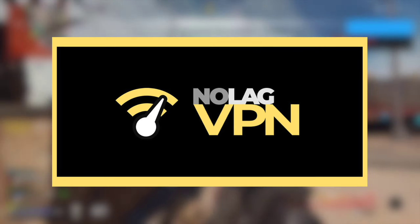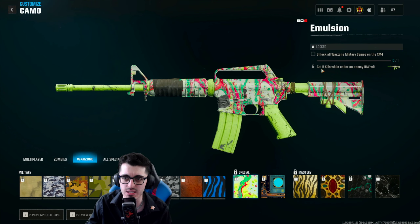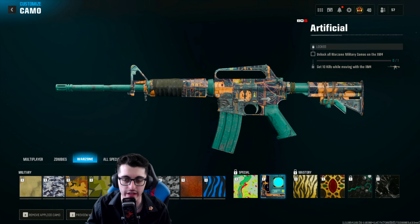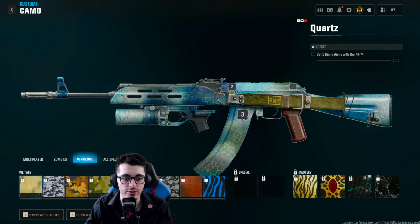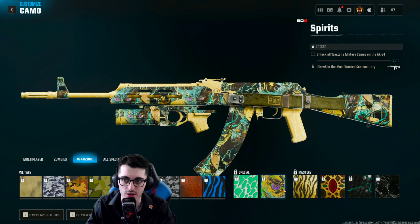When it comes to the special camo category, these challenges will be different for every weapon in every single weapon class. With the XM4, they want you to get five kills while under an enemy UAV, and the next camo is to get 10 kills while moving. Moving on to the AK-74, they want you to get two kills within 30 seconds five times, and then five kills while the most wanted contract target is active.